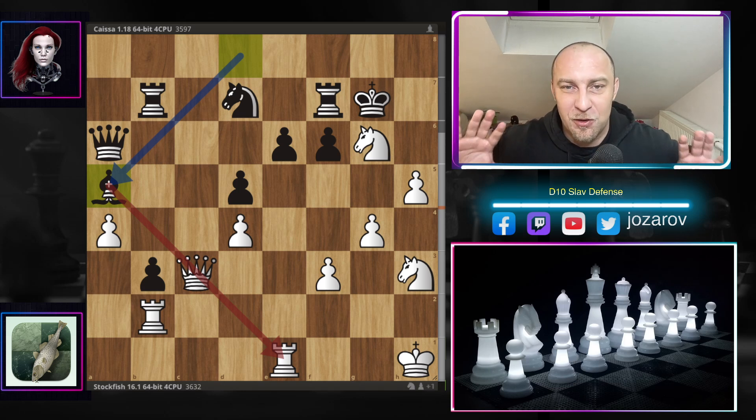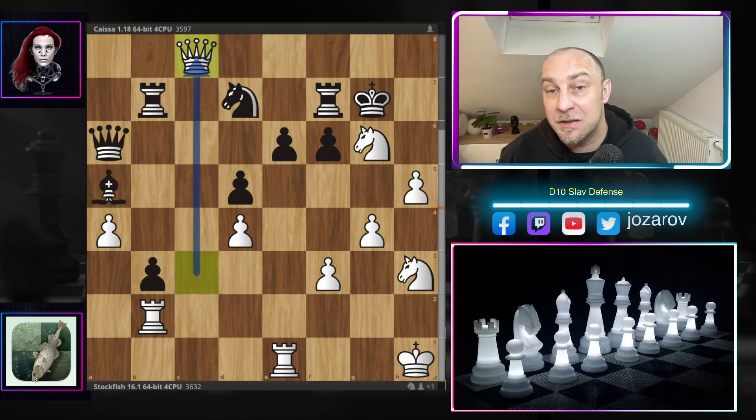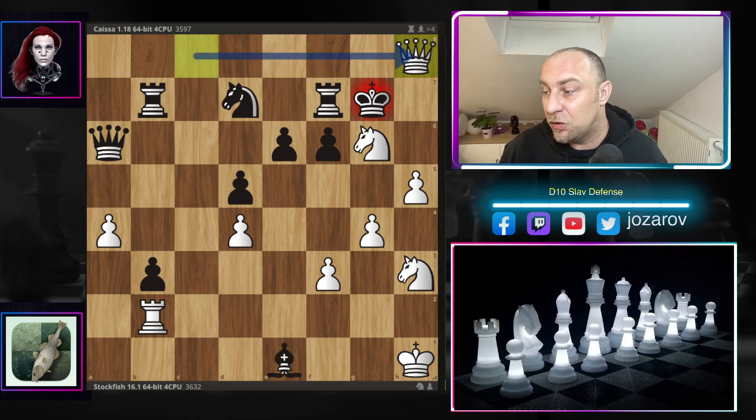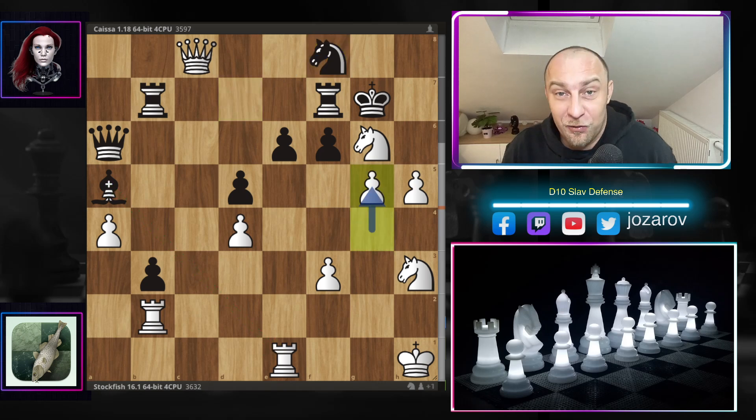Stockfish plays bishop to h6! After king-takes-h6, queen to d2 gets the piece back, but now bishop to a5 — the rook is lined up on the dark square — so it seems White is losing. But Stockfish is the best calculator in the world and sees the back-rank problem on the eighth rank. If you try bishop to a1, queen to h8 is immediately checkmate. So after queen to c8, knight to f8 by Kaisa tries to defend, but Stockfish continues with an amazing g5.